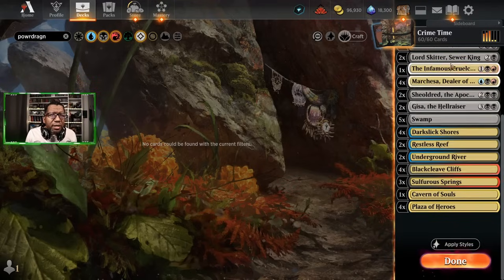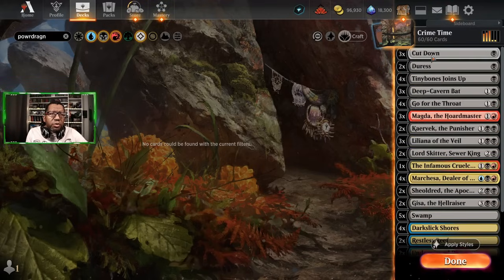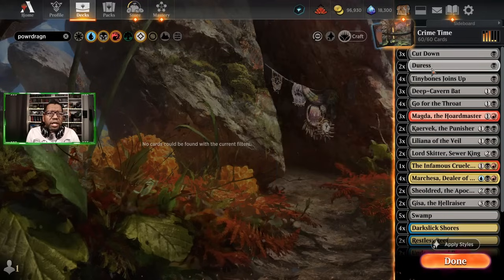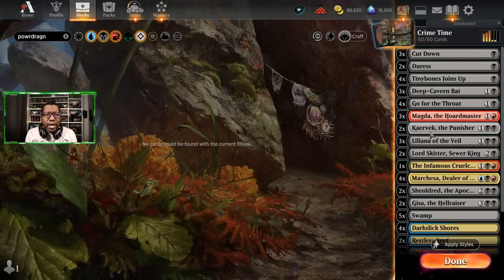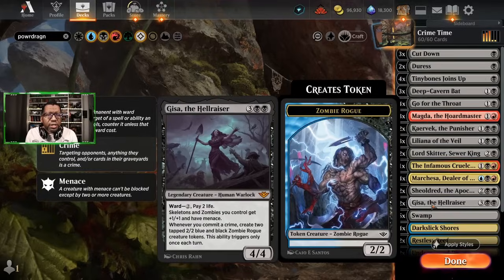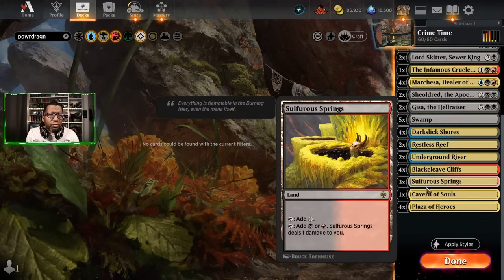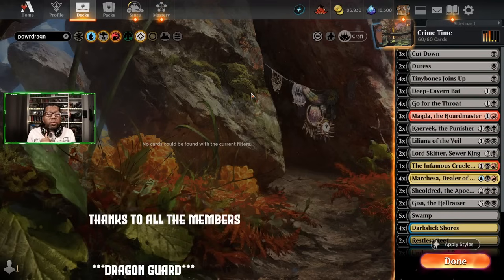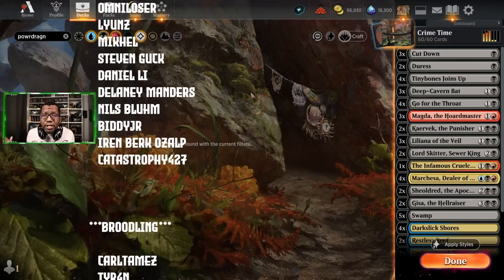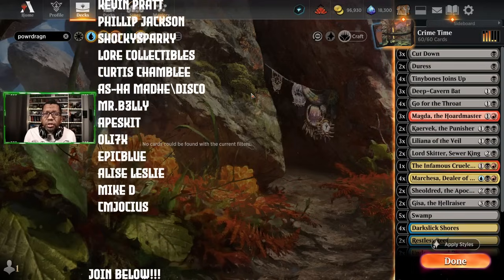So the list I'm going to post up updated: we're cutting the Lazavs, cutting the Vren. Cruel Claw is fine, I'm not going to get rid of it. But I want another Deep Cavern Bat, another Caravac, and another Gissa. That combination of cards gives us more plays. As much as I like Rakdos Joins Up, I'm kind of alright going another Liliana or another Lord Skidder instead. The updated list: three Cut Down, two Duress, four Tiny Bones, three Deep Cavern Bat, four Go for the Throat, three Magda, two Caravac, three Liliana, two Lord Skidder, Sewer King, one Infamous Cruel Claw, four Marchesa, two Shield Red, two Gisa — and if you want to see something fun and consistent, check out the Naya tokens list we had. That's all for now — we'll see you next time.